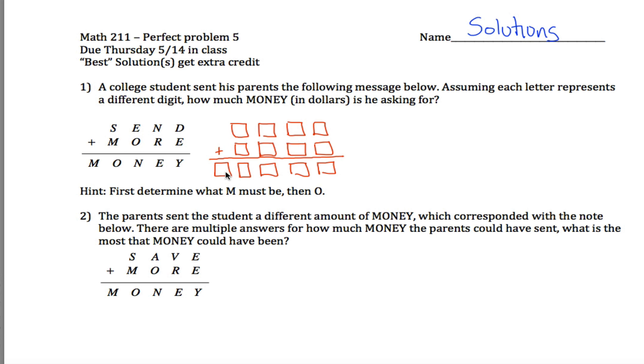The first thing to figure out is that M must be one. The way you can see that is: a four-digit number plus a four-digit number gives a five-digit number. In order to get a five-digit number, I must have carried. The most I could have possibly carried is one, so that carry made M equal to one — no other possibilities.